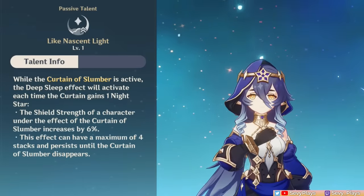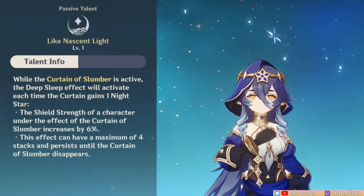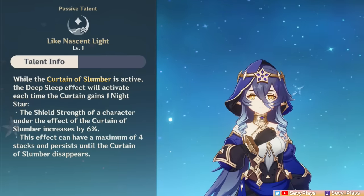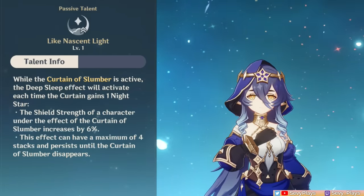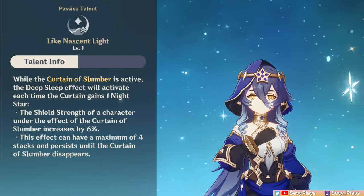Related to her skill are her first and fourth ascension passives. Her A1 passive gives an increasing shield strength buff to a teammate protected by her shield when it stacks night stars. This basically makes her shield able to take more damage, boosting her defensive utility.